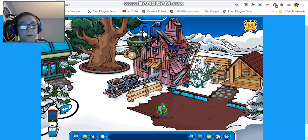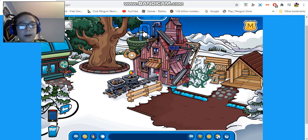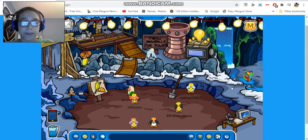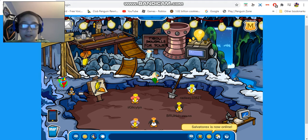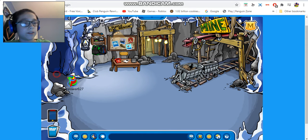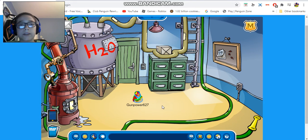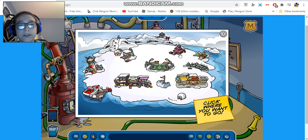I'm gonna go into the mine shack now — actually there's nothing in the mine shack. There's nothing in the recycling plant either. I did show you guys the underground — there's nothing underground. They just didn't do anything with the underground for this party, and they didn't decorate the mine shack either. I already showed you guys the two hoses leading into the boiler room and the H2O water tank.